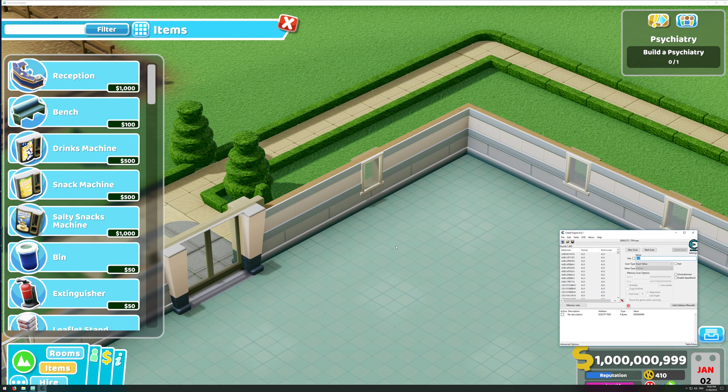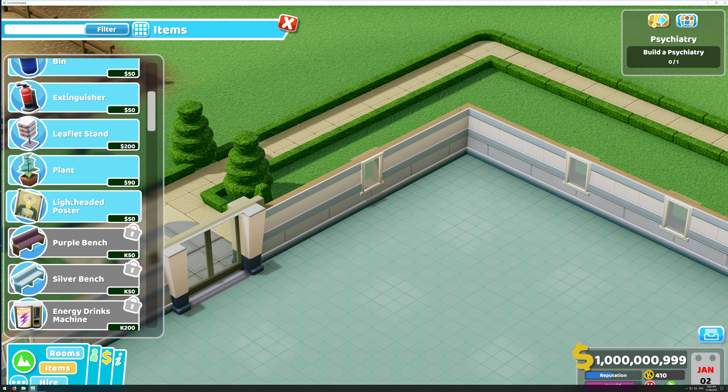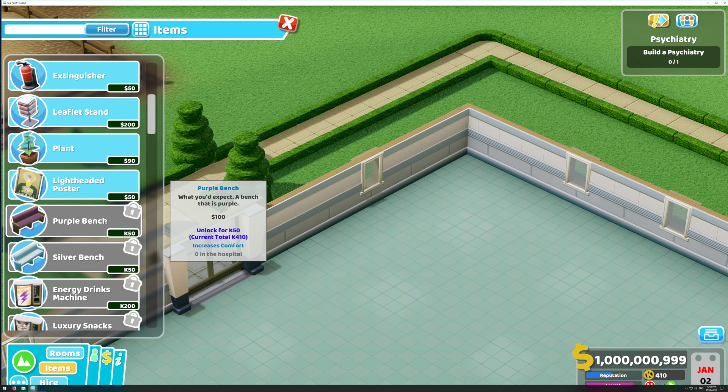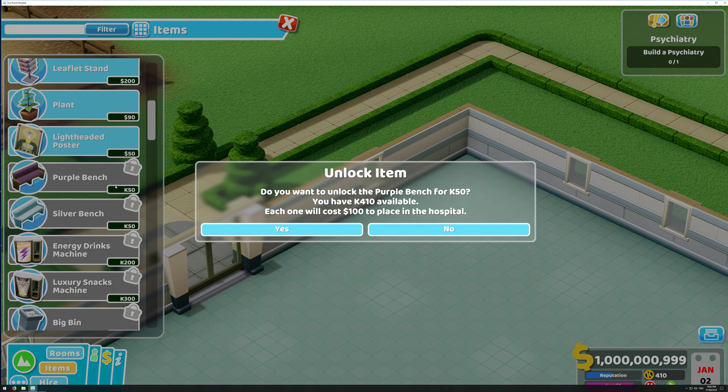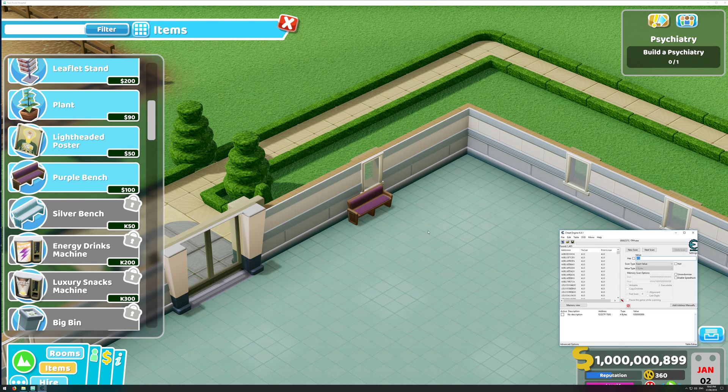What you want to do is the same as before, but instead of buying something that costs money, you want to buy something that costs K points — it'll have a 'K' in front of it. Press yes and it'll use the K points. Place it quickly and then get rid of it, and put in the new amount you now have.